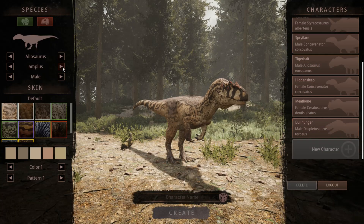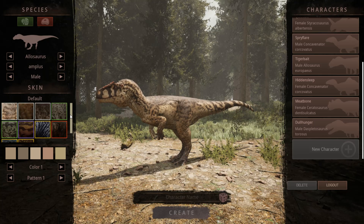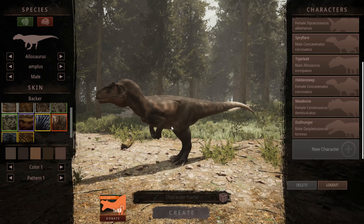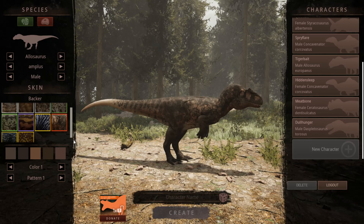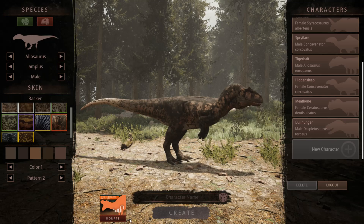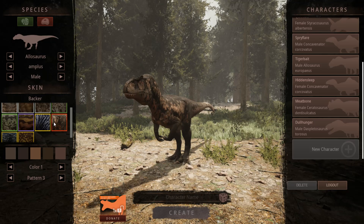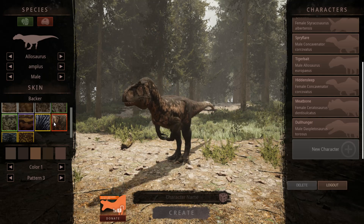There's also the Fragilis and Amplus variants. From my last video, quite a few skins have been added. When I did my first video the backer skins hadn't been added, but they have now. Here is the Allosaurus backer skin — it still takes a little bit for some skins to load in. You can see down here what these skins are from. The skins are color coded based on their rarity.